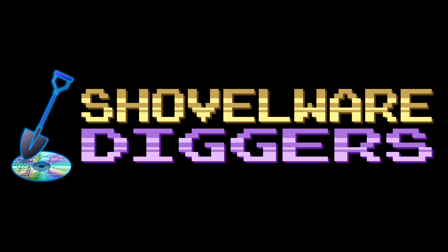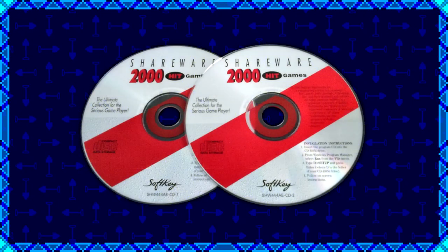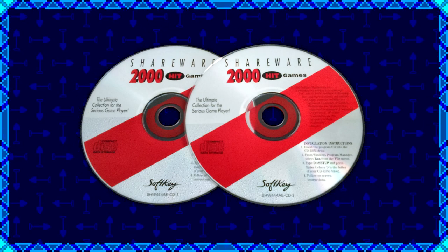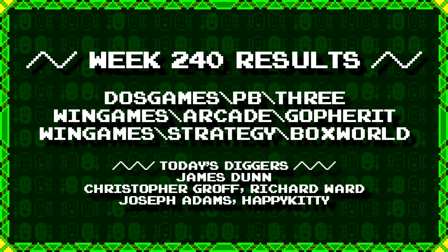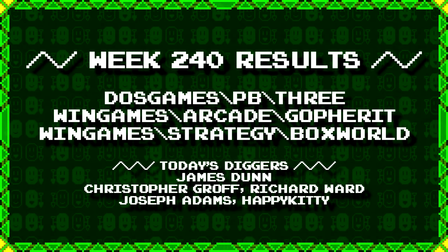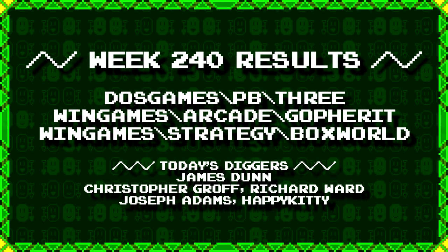Welcome to Shovelware Diggers. Our dig team is currently excavating the Softkey Shareware 2000 Hit Games 2CD Collection. You can find a link in the video description listing the entire directory structure of this archive. Doing a bunch of team digs again for week 240, this time all led by James Dunn. For more information on how to join the dig team, simply follow the Patreon link in the video description.